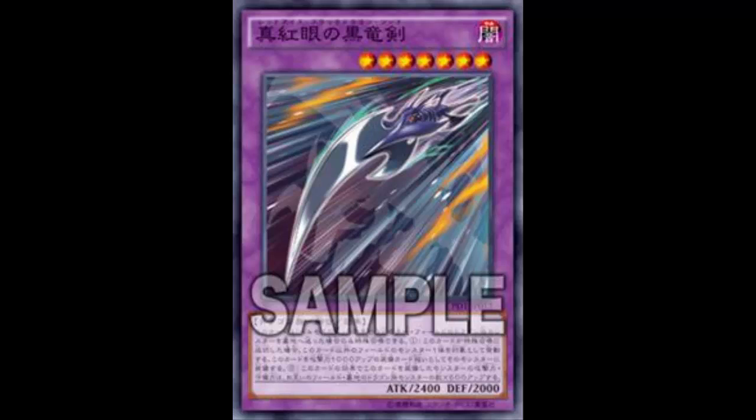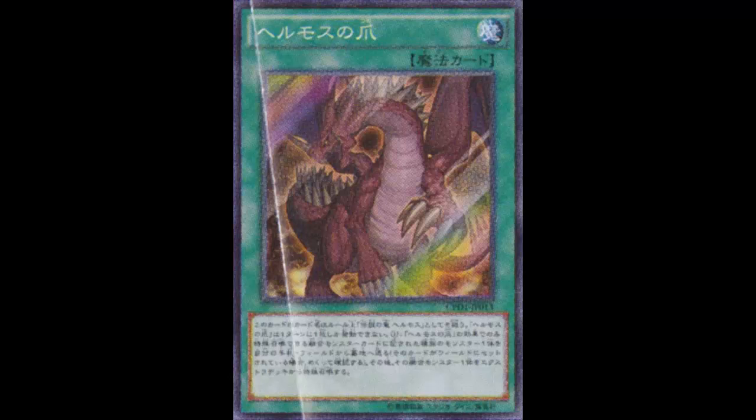It must be Special Summoned with Claw of Hermos. Claw of Hermos is a Normal Spell that is also treated as Legendary Dragon Hermos. It reads: send from your hand or your side of the field to the graveyard one monster with the same type as one type listed on a Fusion Monster that can be summoned with Claw of Hermos; if that card is set, reveal it; then summon that Fusion Monster from your Extra Deck. You can only activate one Claw of Hermos per turn. So it's like Critias except instead of sending a trap, you send a monster — which is totally fine.